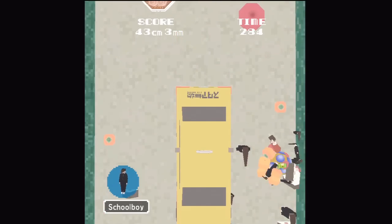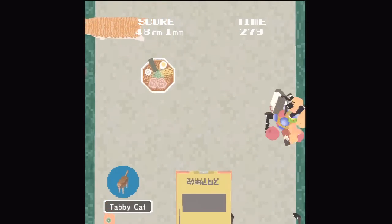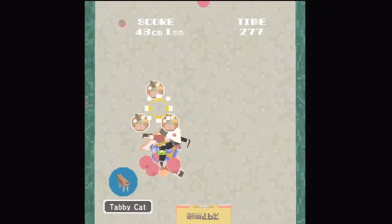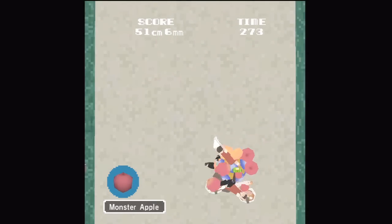This child here becomes 16 if we aim properly. Each of his four parts break off into four even smaller parts. So the strategy is: if an object is smaller than you, roll it up. If it's larger than you, throw something at it until it's smaller than you, and then roll it up.